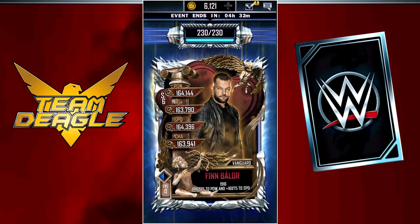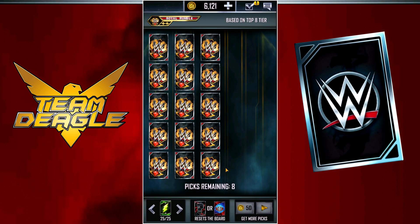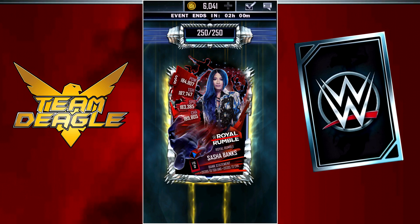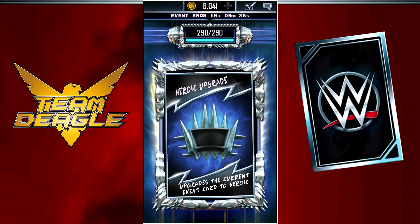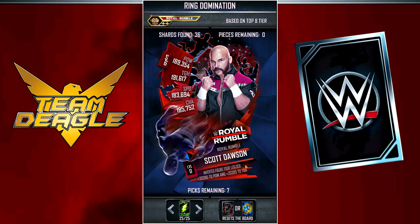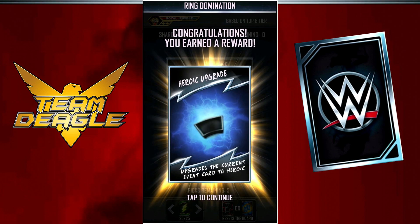Alright, we're done with Finn Balor and we're on to Sasha Banks. Of course I got the Sasha Banks card — who do you guys think I am? I got Sasha, I got the Heroic Upgrade with just a few minutes left to go. And as far as Ring Domination goes, I got the Rock Pro, the Daniel Bryan card, the Scott Tossing Pro, and also the Heroic Upgrade for my first ever full Heroic Event card.